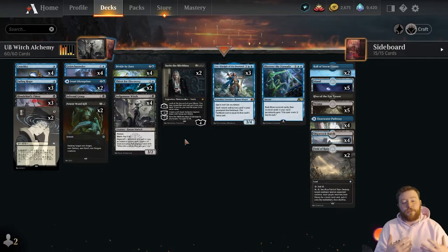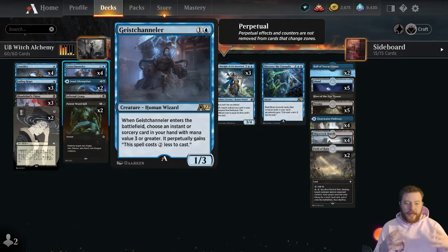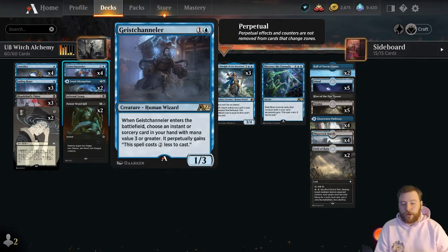Speaking of cards that have been really good — there's one that's a little awkward when you look at the deck overall, and there are probably better homes for Geist Chandler than this deck, but this card has been so great. Geist Chandler is one and a blue for a human wizard one-three. When Geist Chandler enters the battlefield, you choose an instant or sorcery card in your hand with mana value three or greater, and it perpetually gains: this spell costs two less to cast.